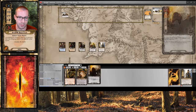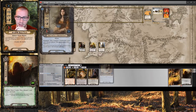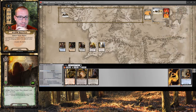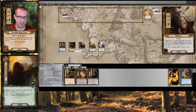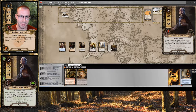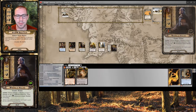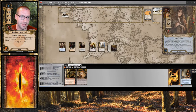Treebeard now has one more resource. I'll play Daron's Runes, discarding Galadriel's Handmaiden. Move this resource over here. Play a Warden of Healing — exhausted — because I need to get that healing out there real quick. And Gandalf will be able to draw me some cards soon. So let's quest.